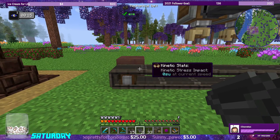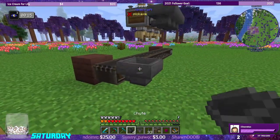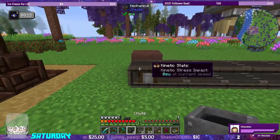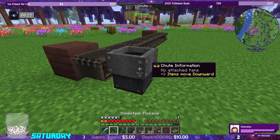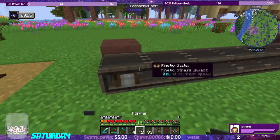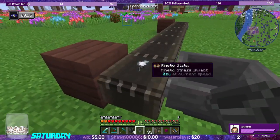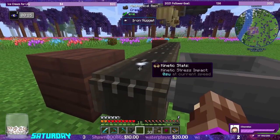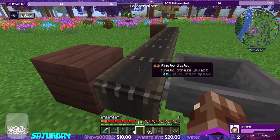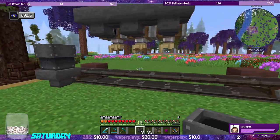Can hoppers eject onto a mechanical belt, or should I just use the chute? Let's try the hopper — yeah, it does drop onto the belt. So it'll drop items right on there. We'll put a chute on top of this too — that looks a little cooler. Yeah, I like that.